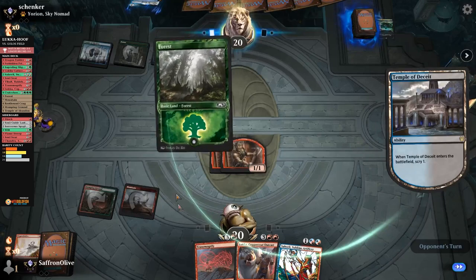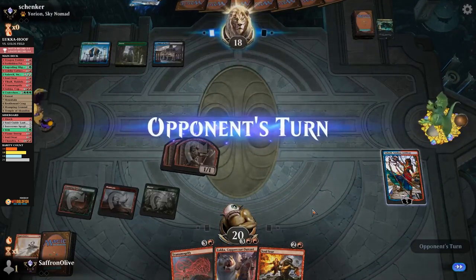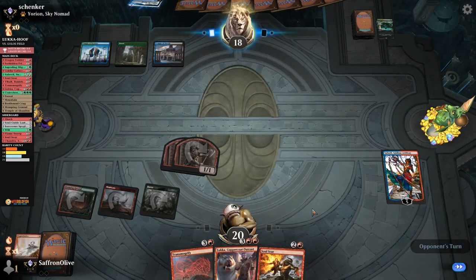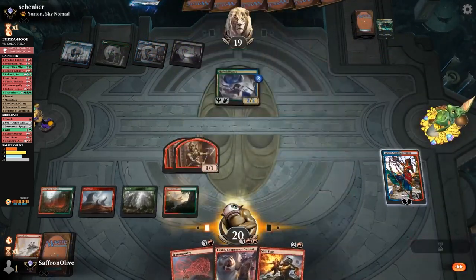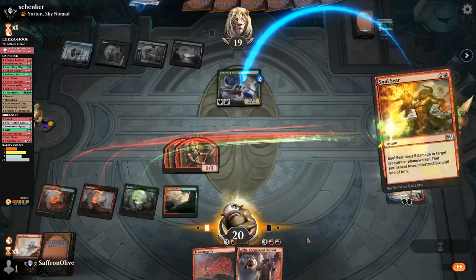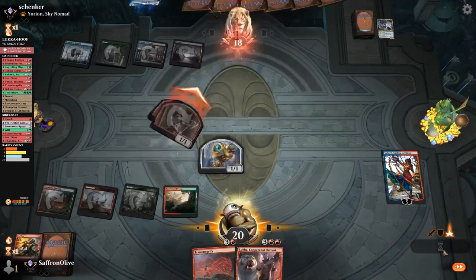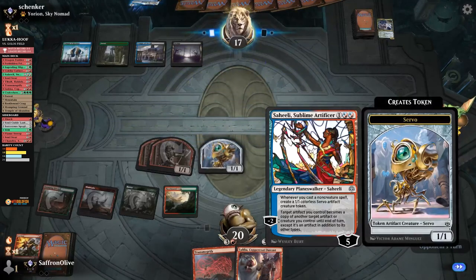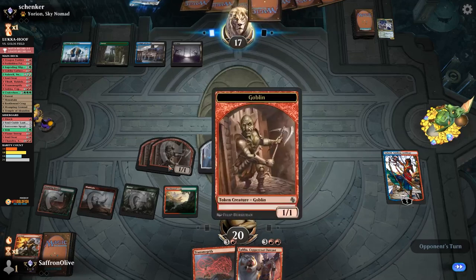We still don't need another land. Krasis — sure. If we go now, we'll have one, two, three creatures; Hoof will hit for eight. It's not quite lethal, so we're going to wait one more turn. We'll Soul Seer Krasis to get a token, and next turn we should have lethal. Could we have had lethal last turn by turning a token into a Hoof? That might have actually been lethal. But our opponent cultivates — well, it should be lethal this turn regardless.